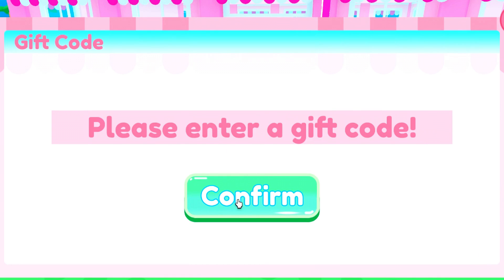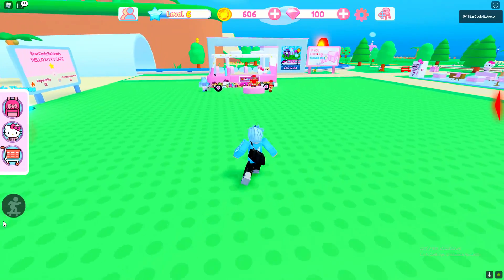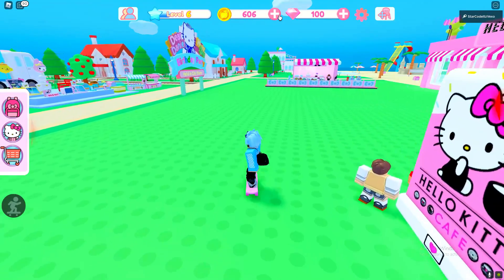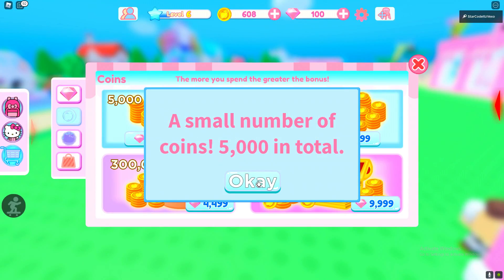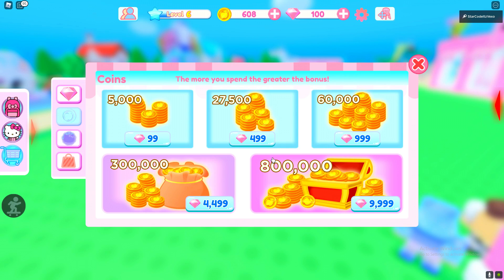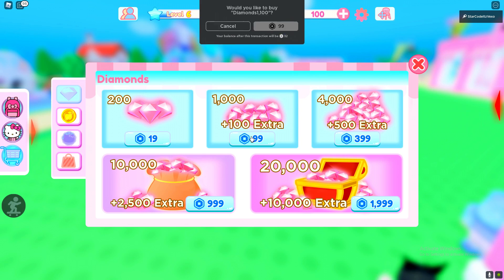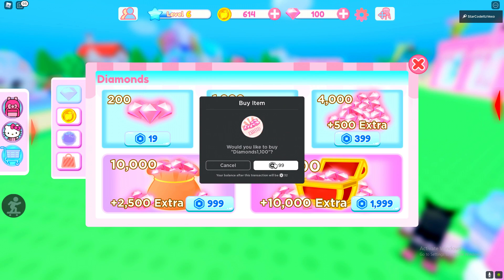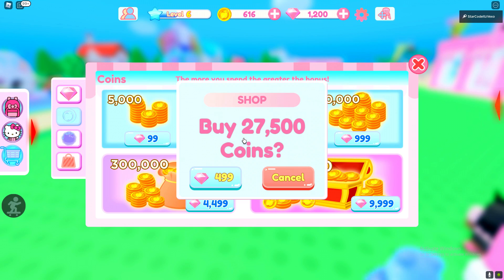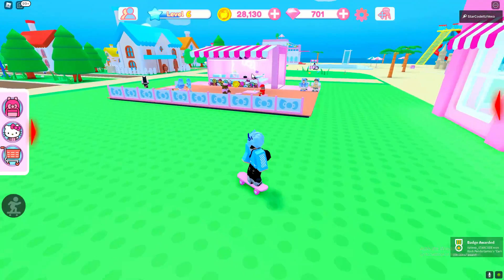The next code is 'likeecd2' — redeem that code. Unfortunately that is like the last code we got, but we did actually get quite a lot from redeeming those codes. Now I'm gonna go ahead and spend some Robux in this game. I have 100 Robux, let's buy this. I'm going to buy myself 27,000 coins — I know I'm pay-to-win, but it is what it is.